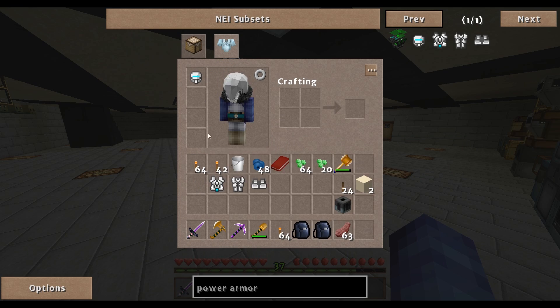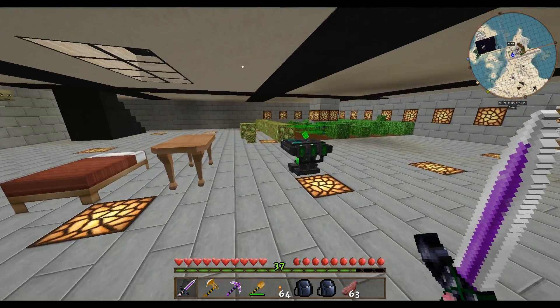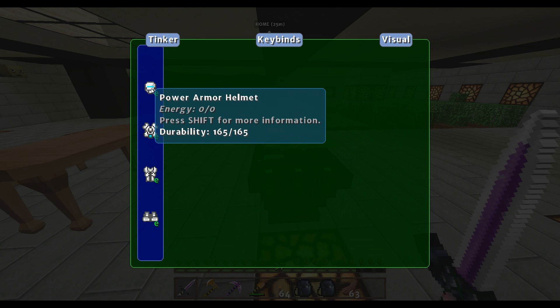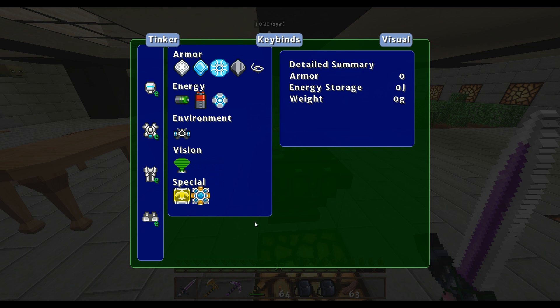As I put this on, my armor rating didn't go up. This doesn't work like normal armor — you have to upgrade it. Now you'll see that it says I have stuff in here and I can tinker with it. I can click the power helmet and see all the upgrades I can do.